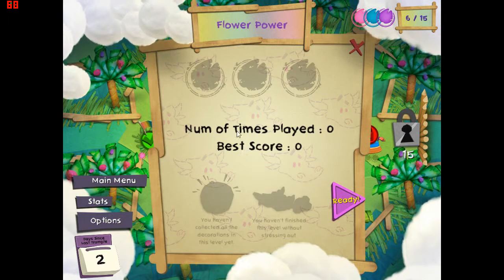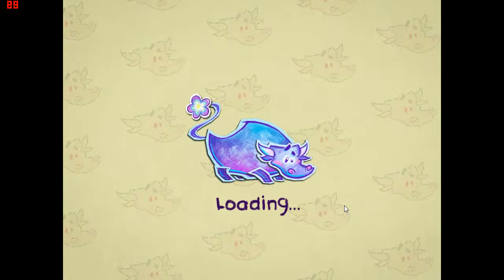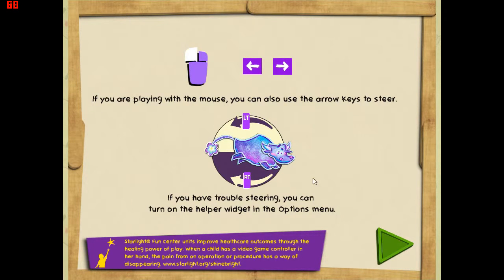'Flower Power' - number of times played: zero. Best score: none, because it's the first time I've played it. Controls are simple - as it says here, if you are playing with the mouse you can also use the arrow keys to steer. If you have trouble steering, you can turn on the helper widgets in the options menu.